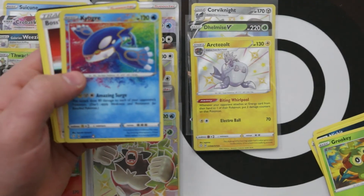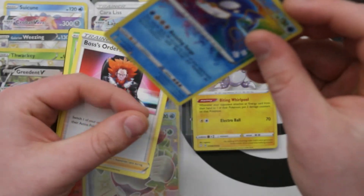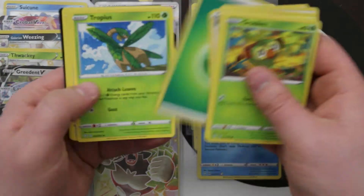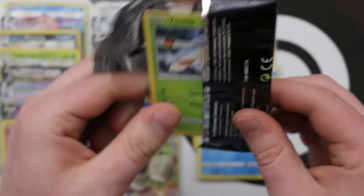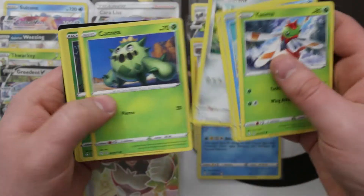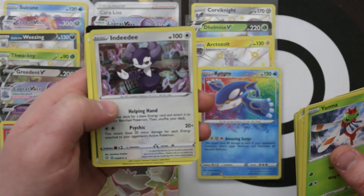Another Amazing Rare Kyogre — sweet! We take those too, even if this one is slightly off-centered. Now Laura is going to look through the booklet to find out what the last Amazing Rare is. Oh, that's a nice foil Indeedee from another pack.